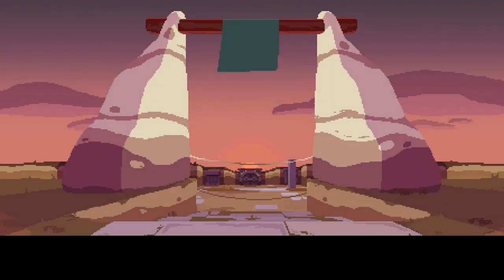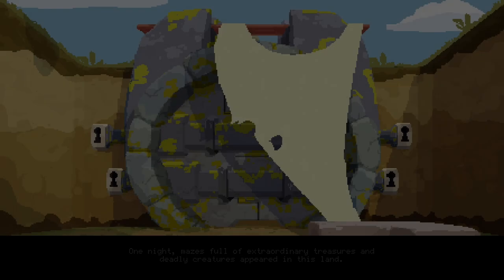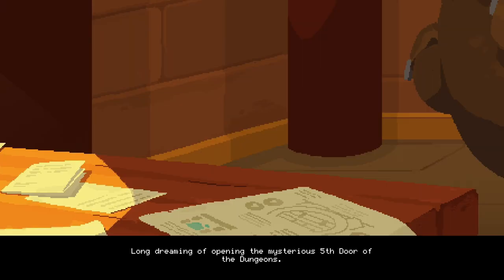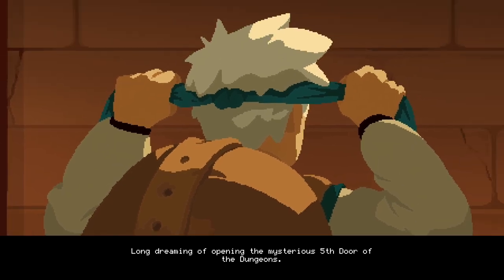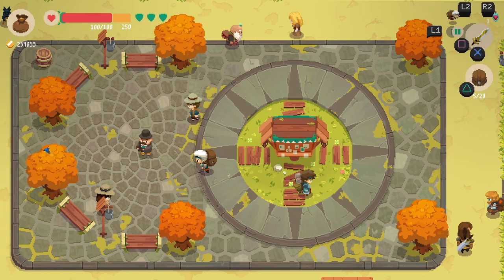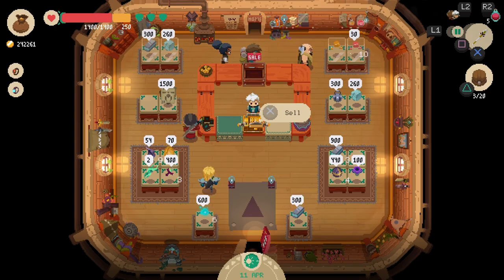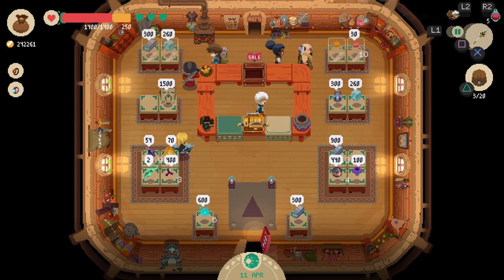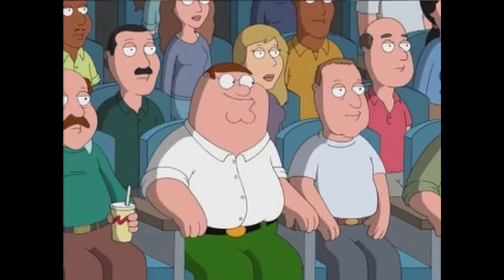So when you first start your save file, you're first treated with an opening cutscene explaining a little about the dungeons themselves and how a small village rose and fell due to the presence of these dungeons. We are then introduced to our white-haired protagonist, Will, who I thought was an old man. Our little boy Will here wants to unlock the door to the final dungeon, while also running the oldest store in his town — the Moonlighter. He said it, he said it!